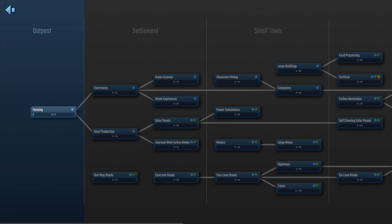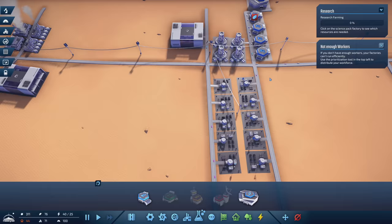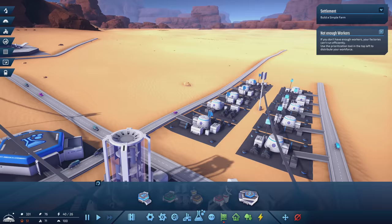Let's take a look at this tech tree. Right now we're considered an outpost, and farming is the simple technology we can research — let's do that. As we proceed through our outpost and get our things upgraded and get more people in, we'll start upgrading to settlement. That's where things start to get interesting — we can get steel being made, start making electronics to make home appliances, start improving our existing wind power or getting solar. There's a whole bunch of different supply chains to make. This is very, very easy compared to the rest of the game.